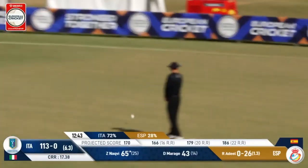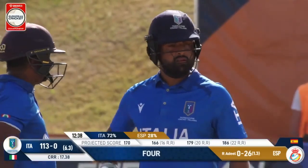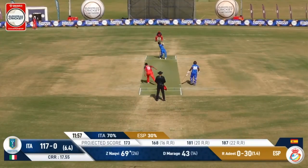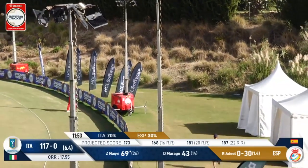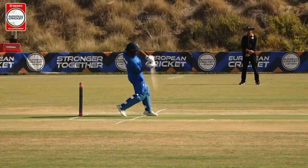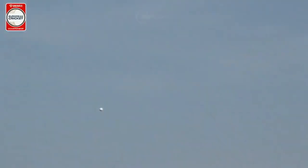Good cricket shot. Adil tries to go for the Yorker, speared in at leg stump. Another full toss — not as cleanly off the bat that occasion, but it doesn't matter. He carries the boundary by a good 20 metres, and NACB continues to punish this Spanish attack.